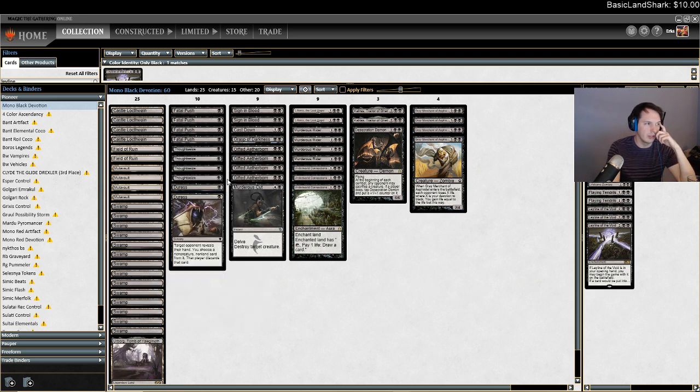Duress was something I thought would be decent before the bannings. I think it's a lot worse now that the Saheeli cat deck doesn't exist, but I think the rest is close to main-deckable. I wanted to mess around with six discard spells — like modern decks generally have six or seven. Obviously Inquisition is like the best discard spell that isn't Thoughtseize, but you don't have access to that, so I'm gonna try Duress and we'll see if it's good.